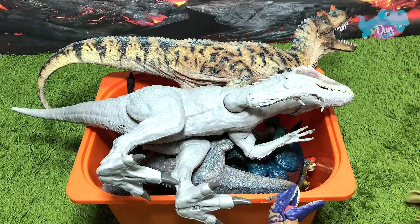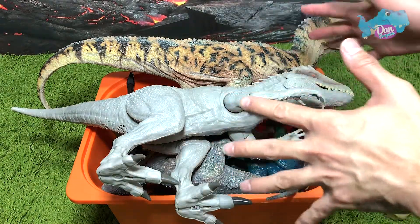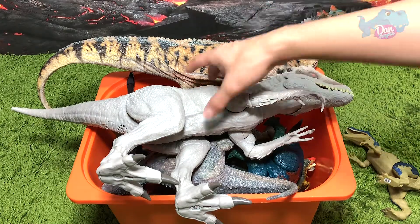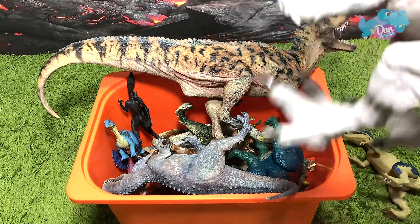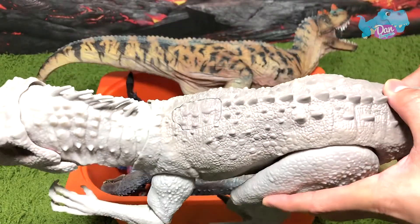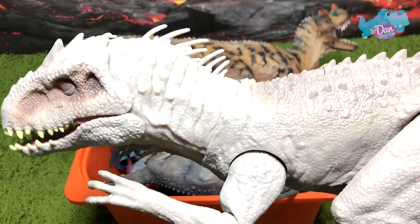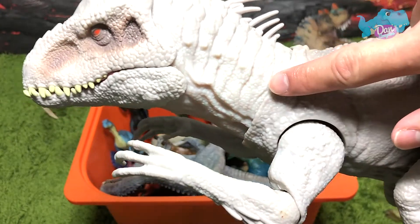Let's place this aside, right over here. Let's take a look at these two really huge gigantic dinosaurs. First, we have our favorite destroy and devour — the Indominus Rex, of course. Check this out — if you press this, you can actually see the lights coming out on the neck.